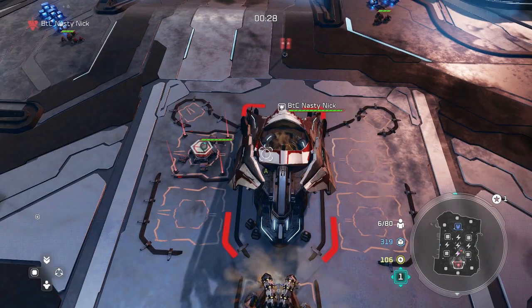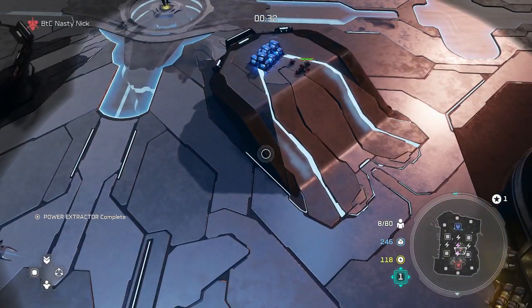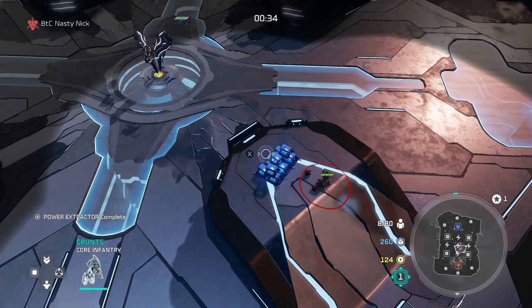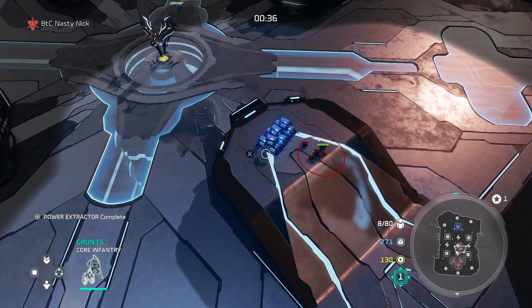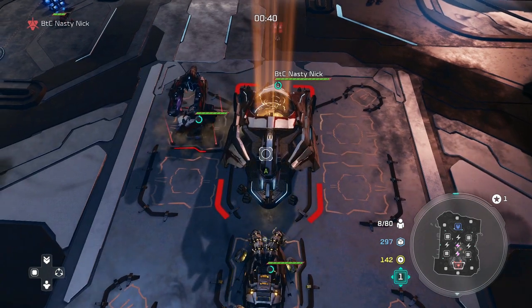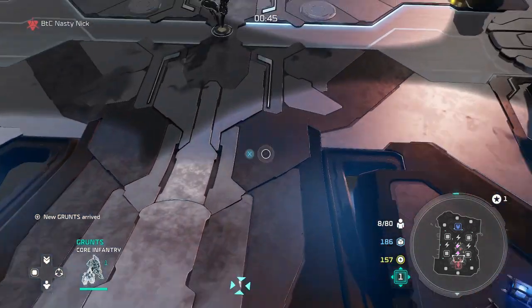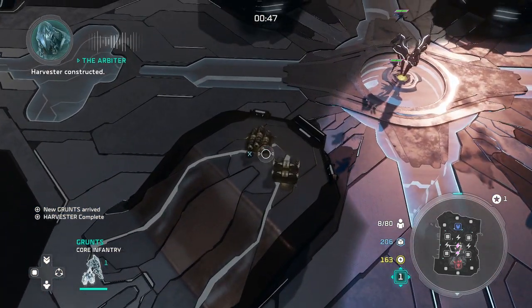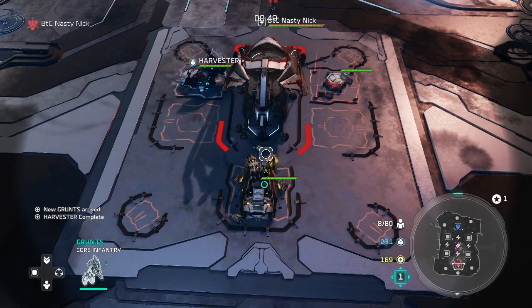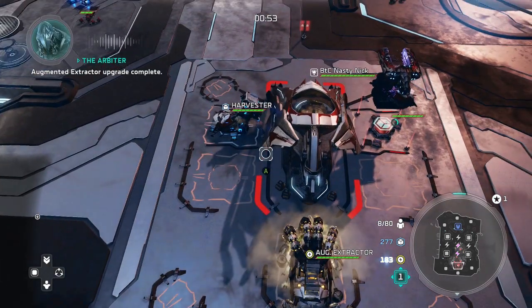First thing we're going to do is build an Extractor. Upgrade that Extractor as soon as you possibly can. Purchase a Grunt and then make a Harvester in that second spot. We should have about three spots left over from that. Spread your units across the map, pick up as many supplies and resources as you possibly can. Also, you're going to want to pick up some Power Nodes as quickly as you possibly can.